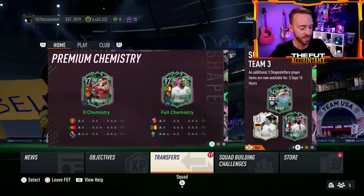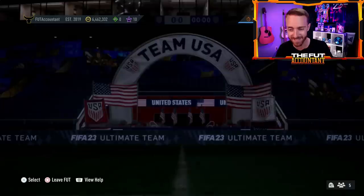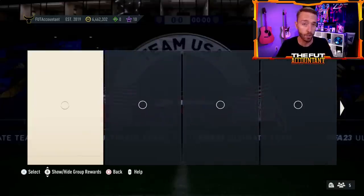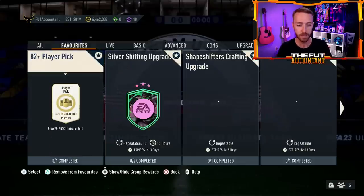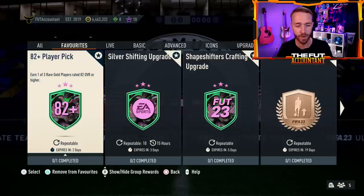Let's look back to yesterday. With the content that we had, it wasn't that amazing. We're actually a little bit underwhelmed with the SBC content that we had. Now we did have the 82 plus player picks return, which is very, very nice. I opened a few yesterday and they were not good.